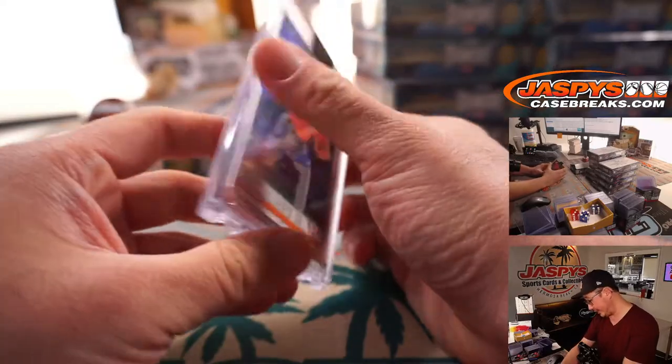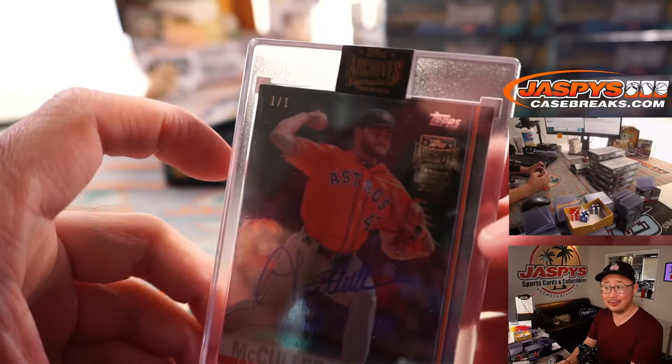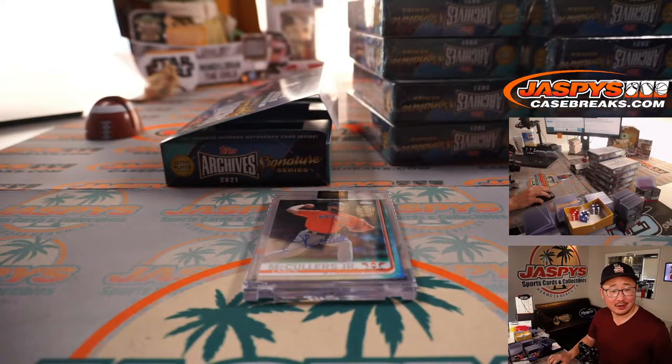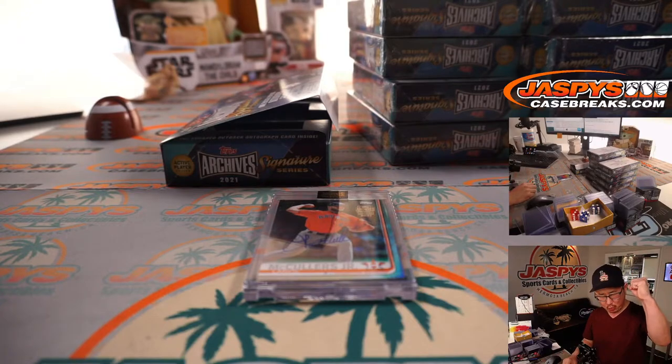First one out of the gate is Lance McCullers Jr., one of one. Out of fives and under, get the world-famous train whistle. And that's going to be for — scroll down to the L's — Lance. Kevin Crouch, Kevin. All aboard the Big Hit Express! Whoop whoop.